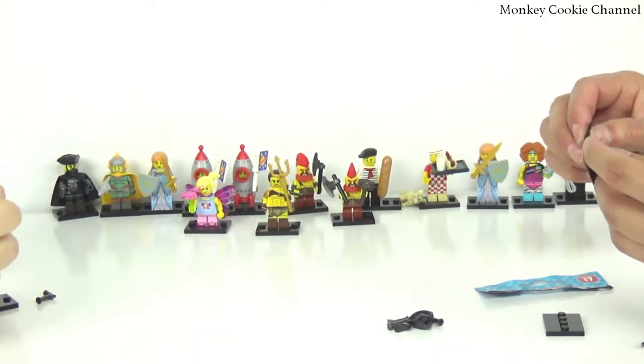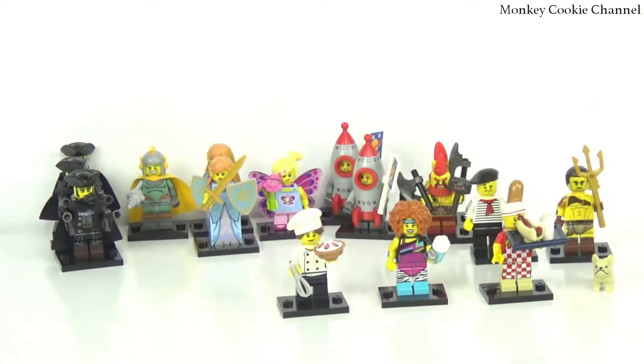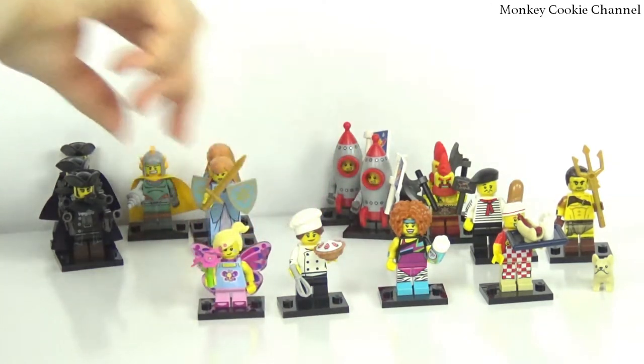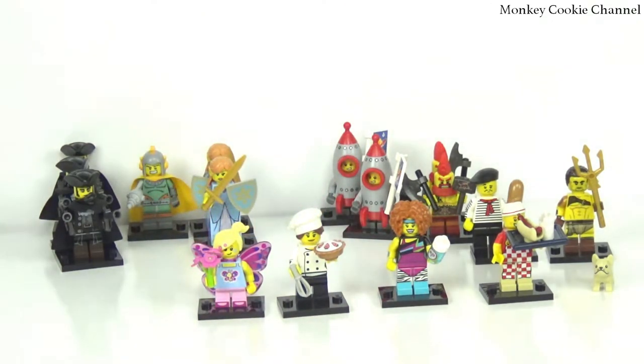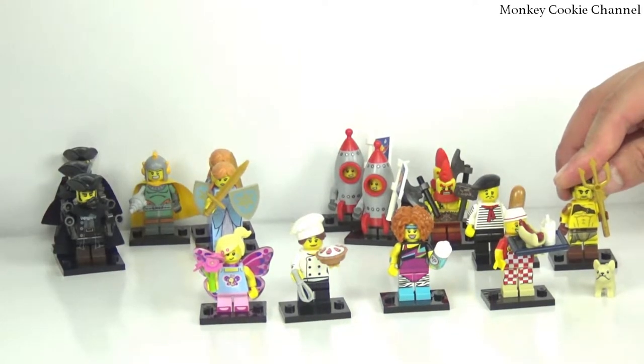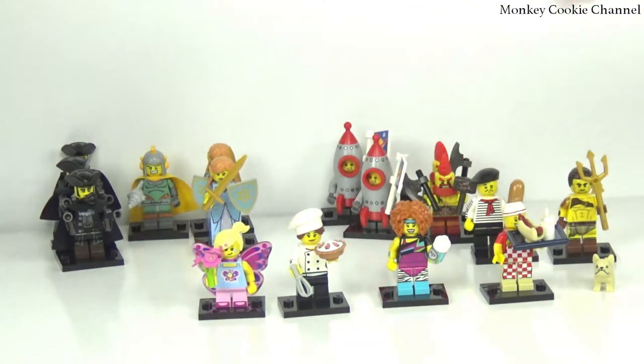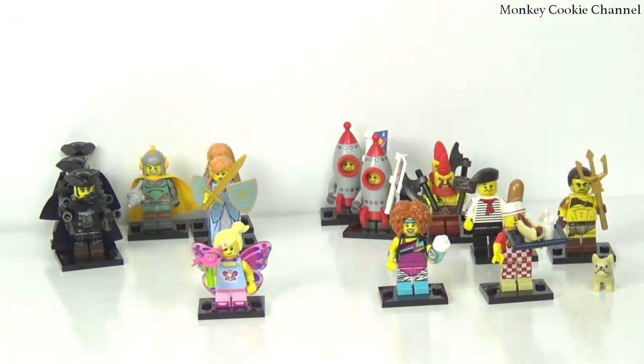All right guys, so here they are, in a closer fashion. She's got the children's legs — yes. Well, which one's your favorite? I kind of like this Atlantean looking guy, and the hot dog guy, and the chef with her strawberry pie. I don't think I showed it to you — I love the strawberry pie. Look. Strawberries. That looks pretty good. It does.